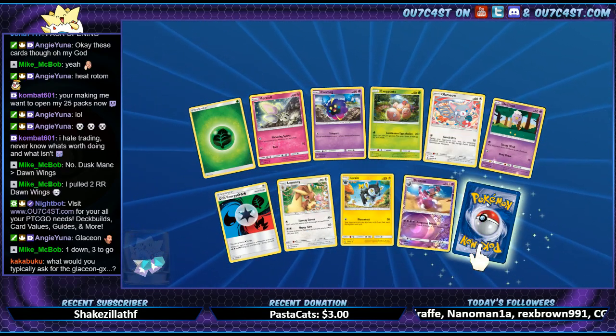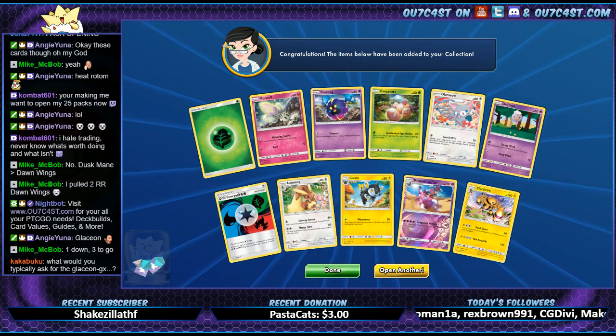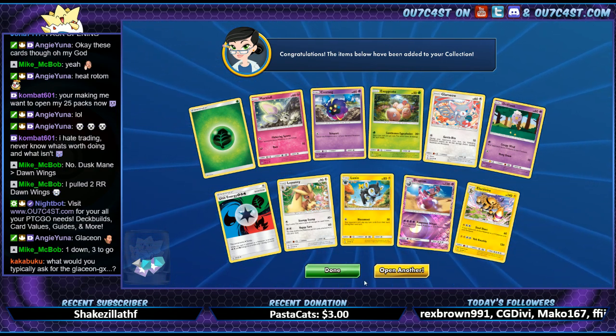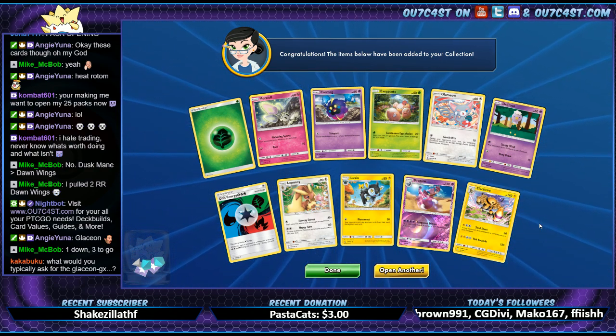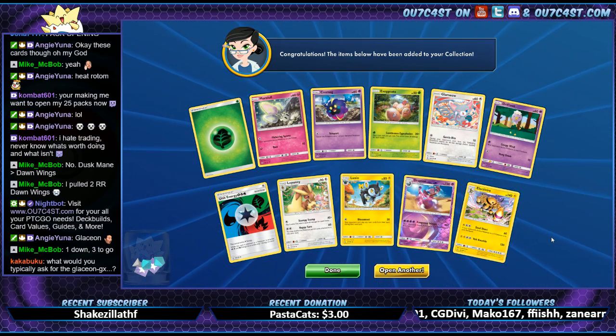Let's see — what would I ask for Glaceon GX? Right now the regular art was around like 6.5 to 7 packs last time I looked up values. I think you can get it probably for 6.25 through a mixture of like good packs and stuff. Nothing on that pack — I think that was Fire Memory again.